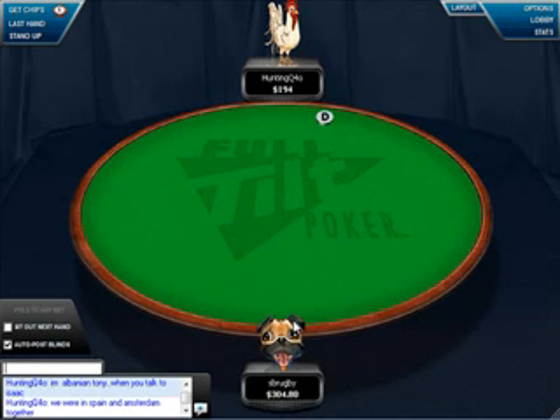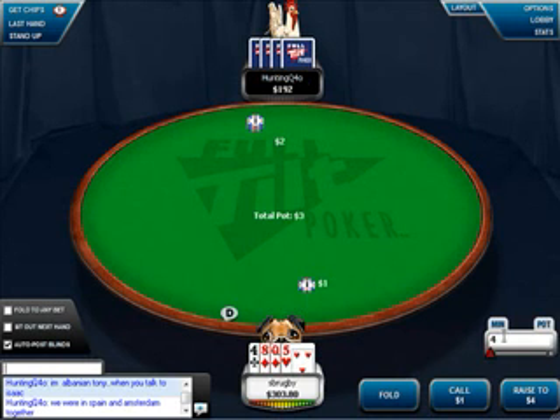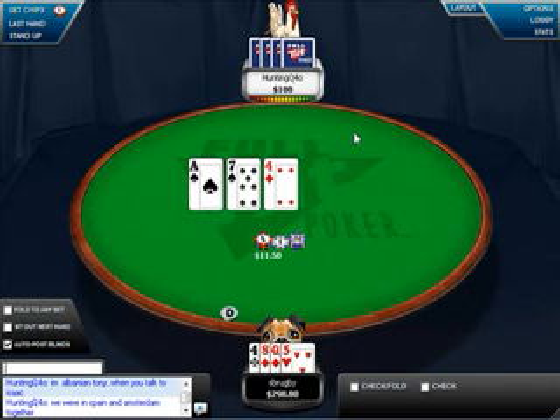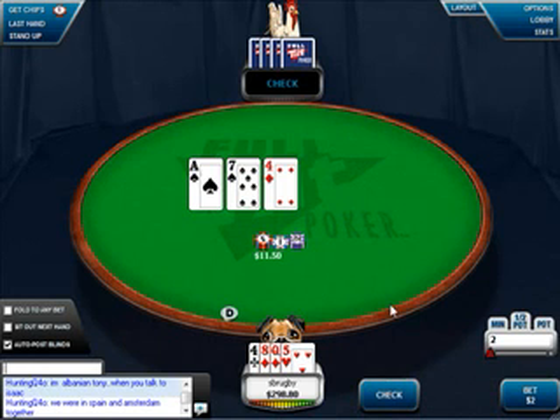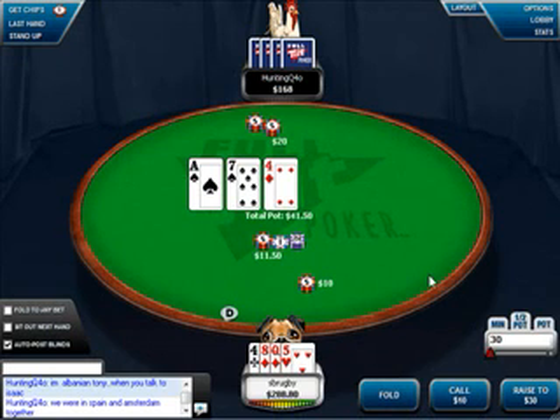That's about the tightest fold I'll make. If that hand had been a little stronger I would have played it. To re-illustrate that point, this hand is much weaker than the one I was just playing, but I'm more inclined to play it because I have position. This player has been playing very passively — he's been folding way too many flops, and players who are going to do that, I'm just going to keep firing.